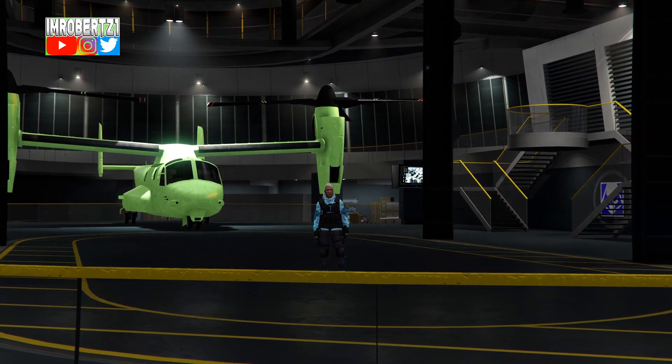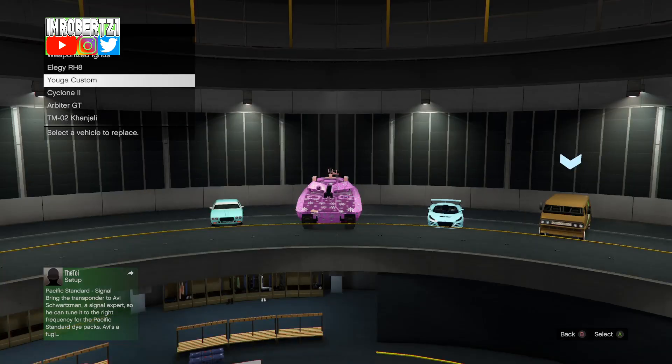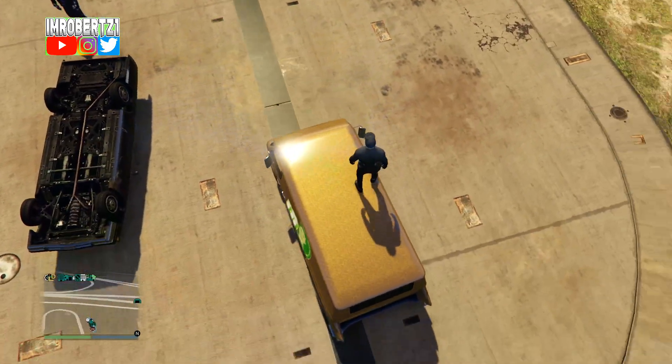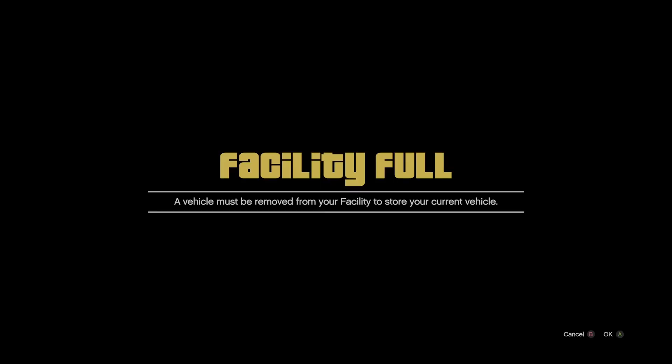Now replace the vehicle in the facility that you don't mind losing. If you want to get more vehicles, start from the part where you drive the streetcar into the yellow circle, get the alert, and have your friend flip the vehicle on its roof.